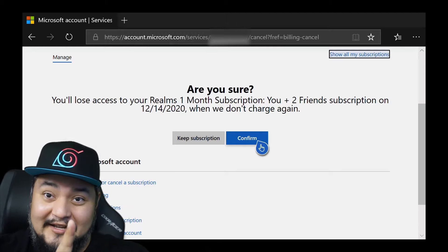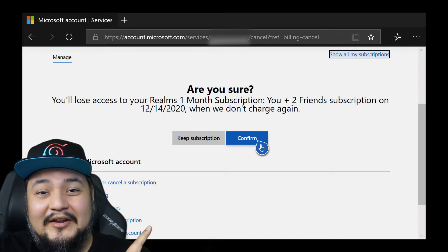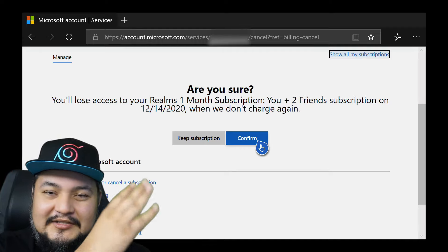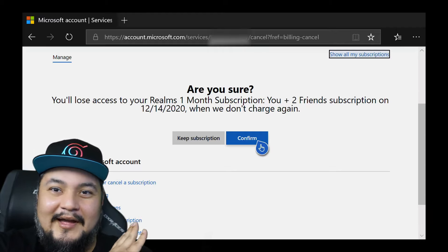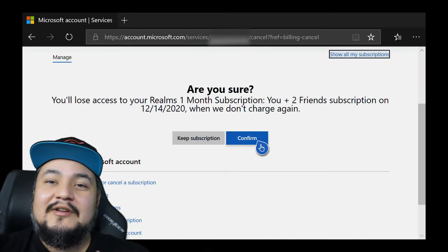For Windows 10, all you have to do is open up Edge, go to account.microsoft.com/services, sign in, and you'll see a list of everything — Game Pass, Xbox Live Gold, Minecraft Realms. Just find what you want to cancel, hit Manage, and cancel. It's super easy.